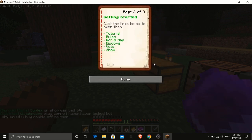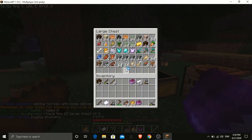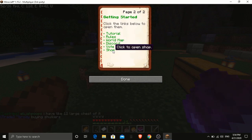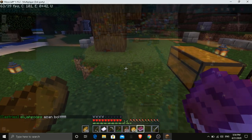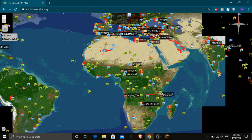You can click on 'World Map' to see the world map. Click it, copy it to the clipboard, then open your browser — I use Google Chrome. The server also has lots of ways to make money; you complete missions, and you get missions by voting.